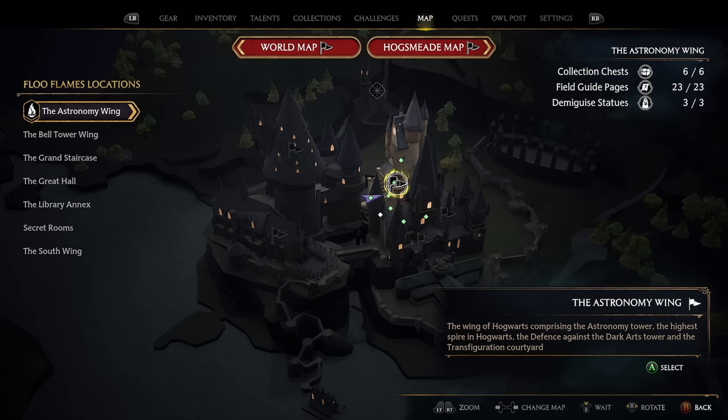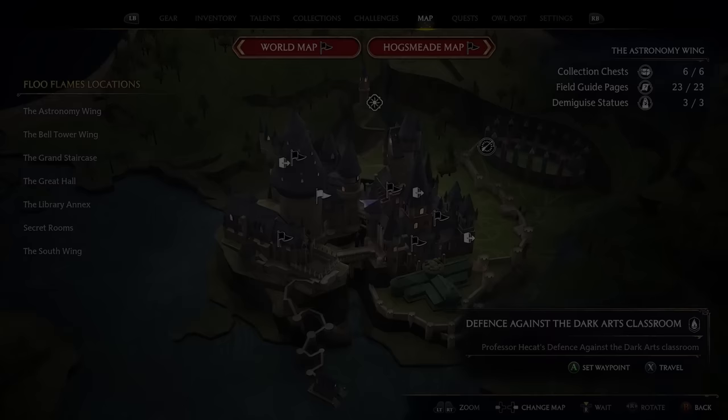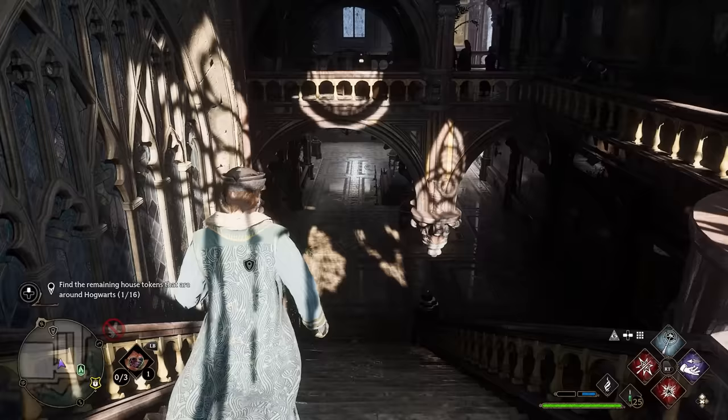To get your next key, click on the Astronomy Wing flag and go over to the Defense Against the Dark Arts Classroom Floo Flame. Take that Floo Flame and once doing so, take the staircase right next to the main door — go down and your next key will be right here at this skeleton.